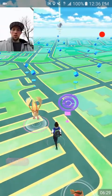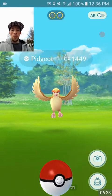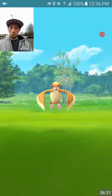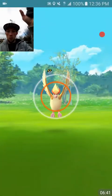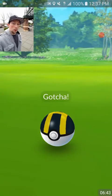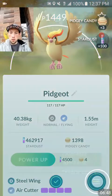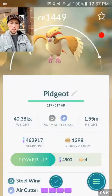We got another Pidgeot here — the test of the day. Let's see if we can get him. 1,400 CP, this is going to be hard. Bang, and we got the two-banger Pidgeot. Took two ultra balls to get him. Steel Wing, Aerial Ace. So we got the Pidgeot.